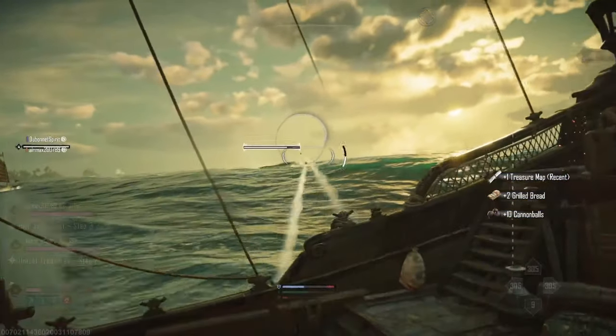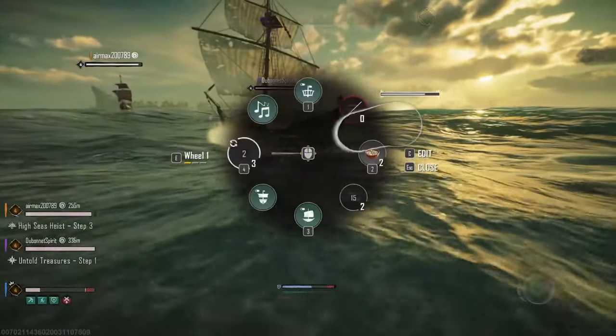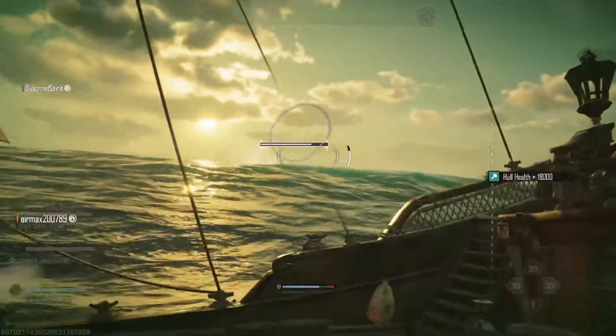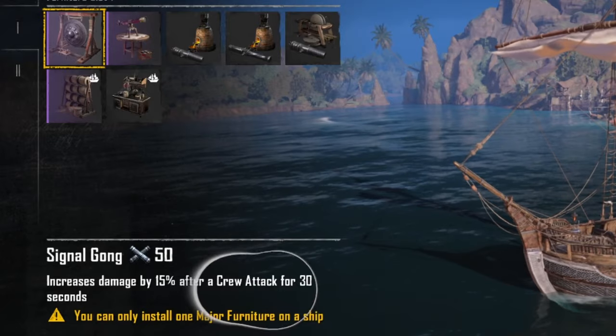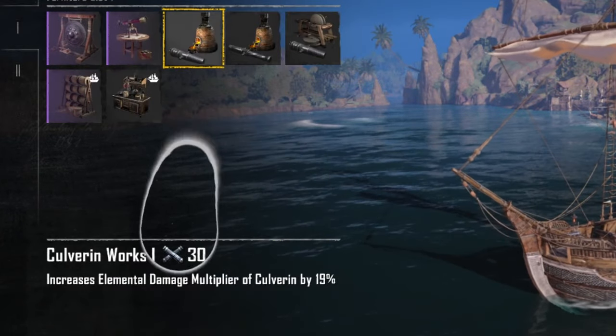If you brace at just the right moment, you can avoid any damage, and even if you don't, it's better than taking the full amount and sinking completely. Always make sure to fire above the waves, as cannonballs that go into the water before the monster do no damage. More explosive cannons like bombards do way more damage, and please do not neglect your furniture buffs — these can be the difference in whether you beat this thing at all.